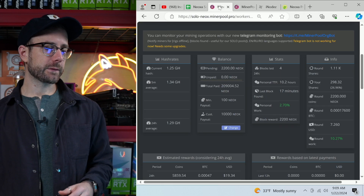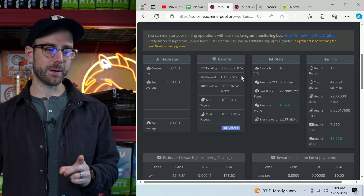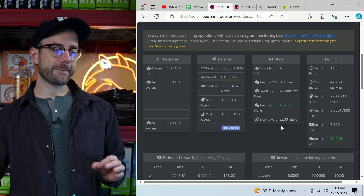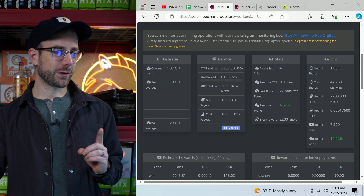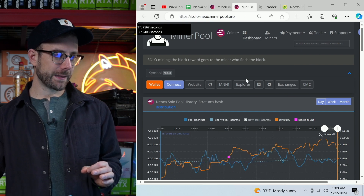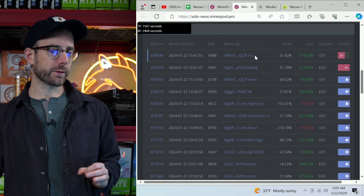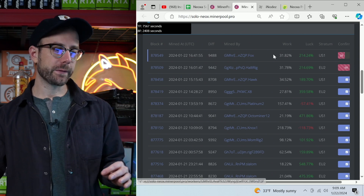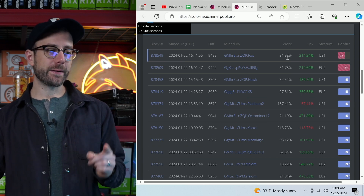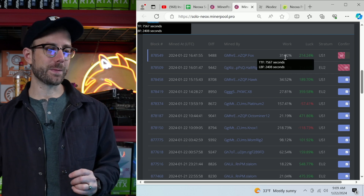The mining pool I've started to use is minerpool.pro. Actually, we've got to stop here because it looks like I just hit a block — my personal work is shown in green at 4.62%. Let's go find it on their website. And there it is — that's my worker Fox, which hit that block with 31.8% work, which was very, very lucky. Continuing my extreme luck so far in solo mining.